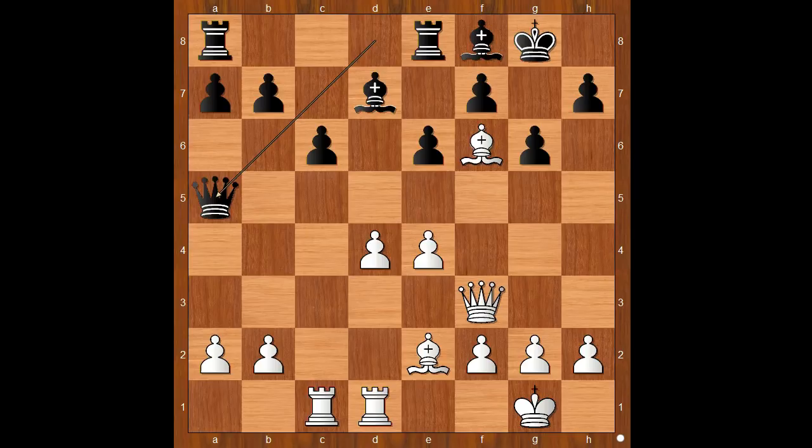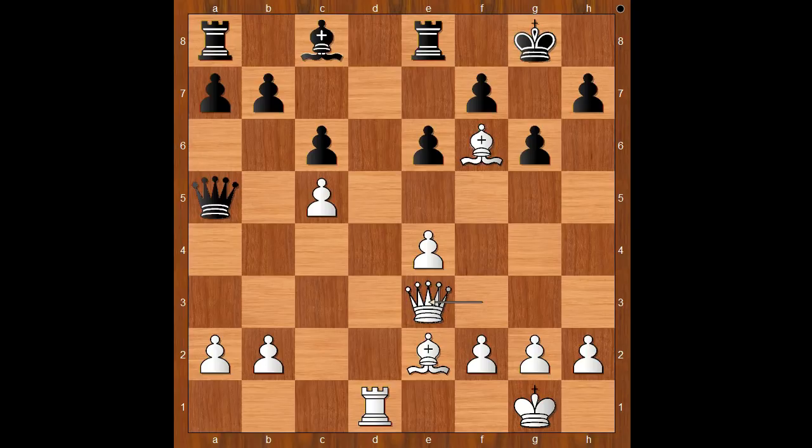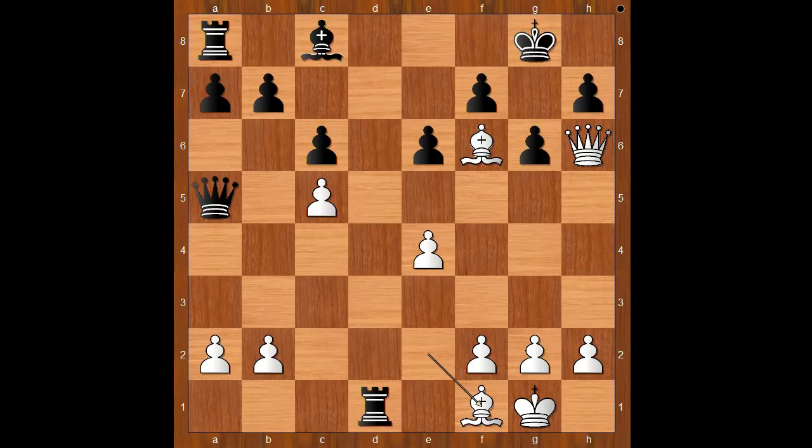White to move. Euwe played rook to c5 — this is an amazing move, daring black to take the rook. If bishop takes rook, then d takes on c5, attacking the bishop. If the bishop moves to a safe spot, then queen to e3 and white wins. One line goes: rook to d8, queen to h6, rook takes rook check, bishop to f1, and after rook takes bishop, king takes rook — white wins.